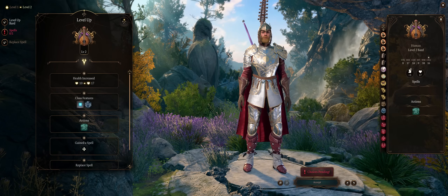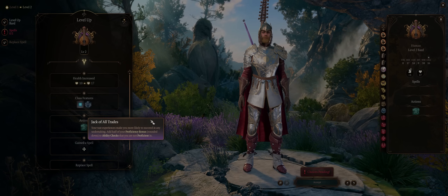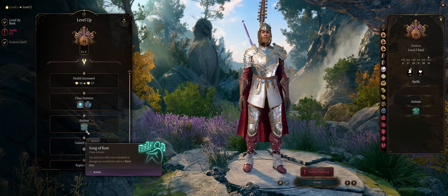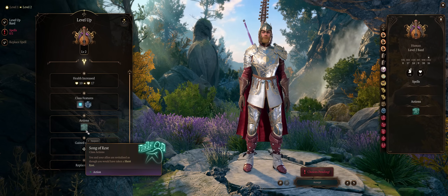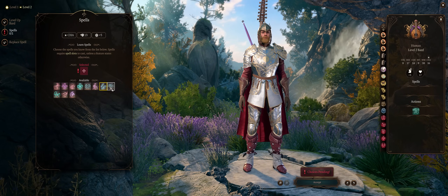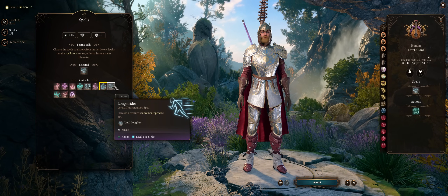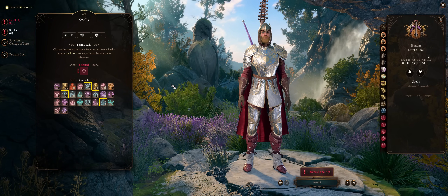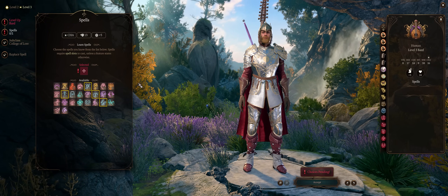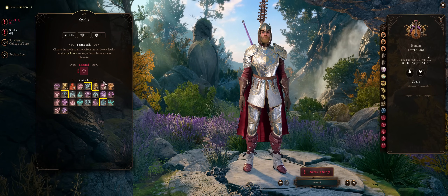At level 2, you'll get the Jack of All Trades feature, which helps increase skills you're not proficient in, and most importantly Song of Rest — one of the best abilities in the game depending on your party composition. For more spells, go with Longstrider since it has infinite casts out of combat, works on everyone, and increases movement speed. At level 3 we get second-level spells, though they're mostly poor; ideally just upcast Faerie Fire at this stage.